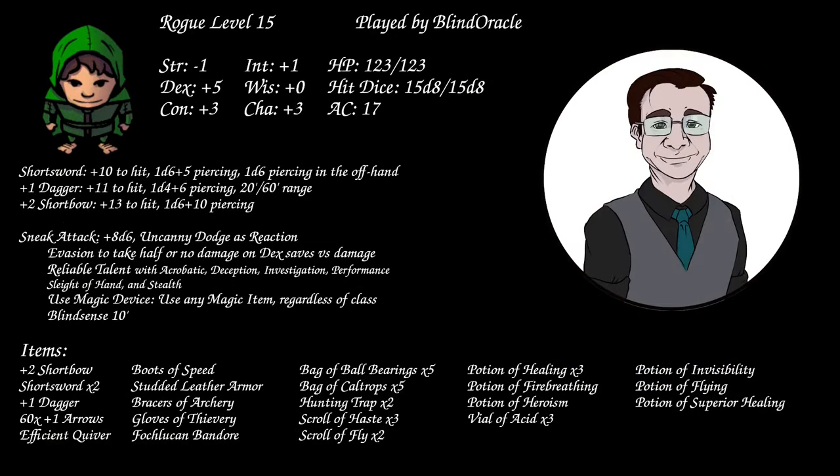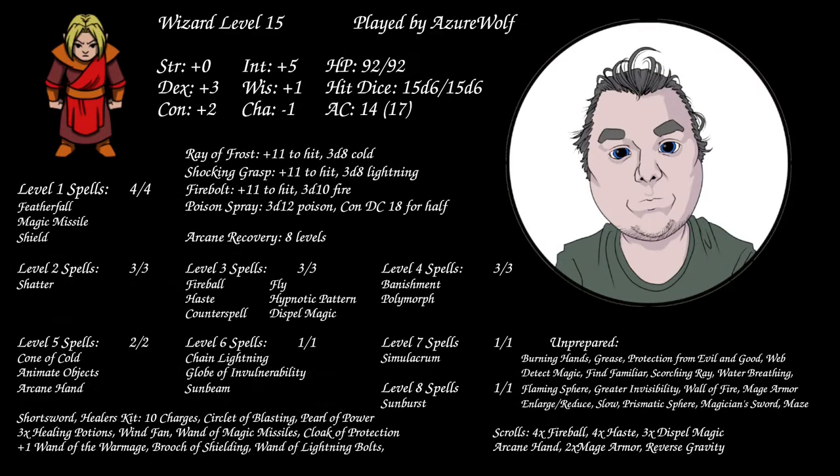The rogue has a plus 2 shortbow with plus 1 arrows, and has evolved into having half a wizard attached by using Use Magic Device — so we have an instrument of the bards that grants a short spellbook. Standouts on that list include Fly, Protection from Good and Evil, and Faerie Fire. We also have Scrolls of Haste, Scrolls of Fly, miscellaneous potions, and Blind Sense, which makes it even harder to sneak up on the rogue. The wizard is running Sunburst as their 8th level spell, plus consumable scrolls: Fireball, Dispel, and Overchannel.